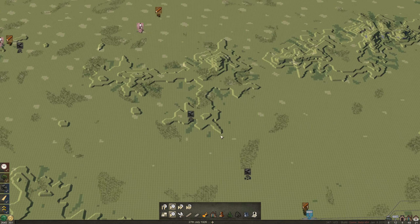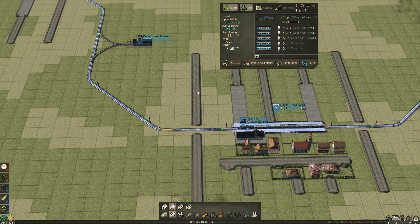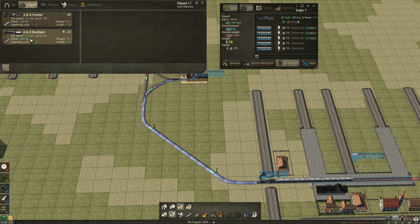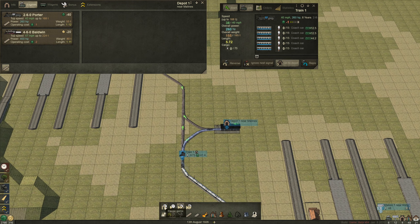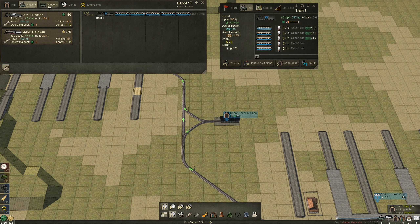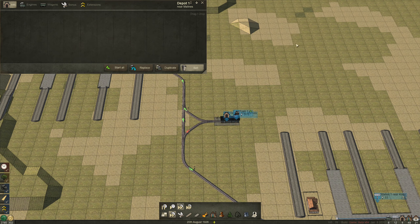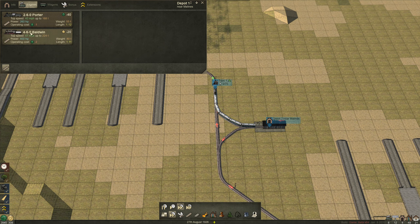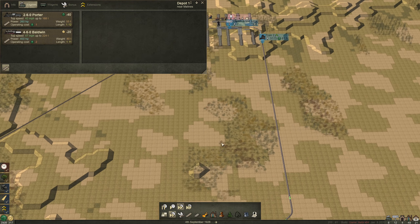Now we should pay a visit to our passenger lines and upgrade those trains. The reason we haven't upgraded them last time is because the second type of train, the Baldwin, requires timber tokens. So we call the train to the depot, pause the game, buy a Baldwin, switch it, delete the old one, and restart. One other difference: the Baldwin consumes twice as much money to run, so the maintenance cost is basically higher.